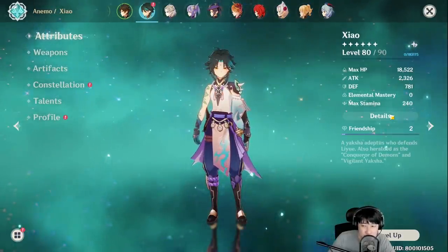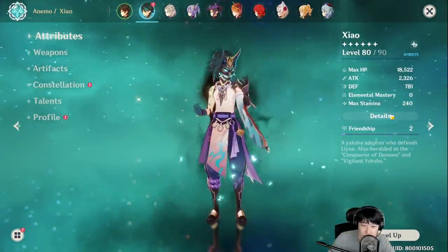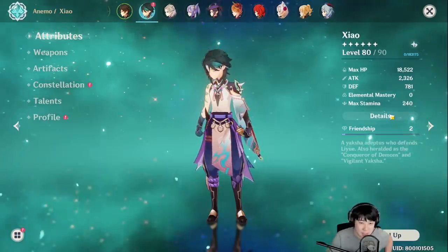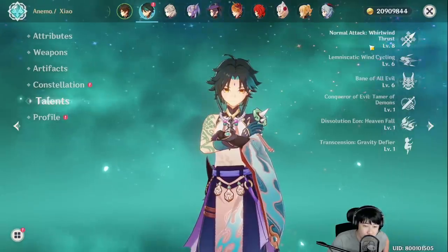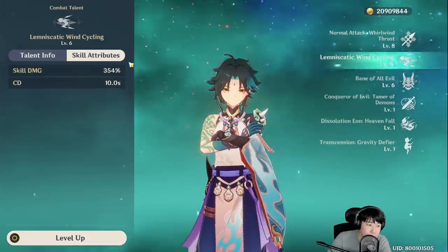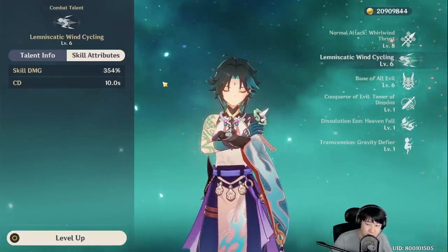Xiao is Anemo, which means he's not going to be able to do crazy damage using melt and vaporize elemental reactions. His talent is level 8 for normal attack and his multipliers are pretty aggressive. His E multiplier is 354% skill damage, the cooldown is 10 seconds, and he has 2 stacks at C0, which is very nice.